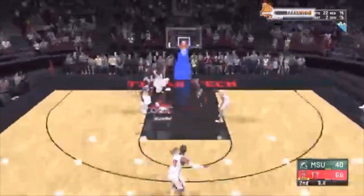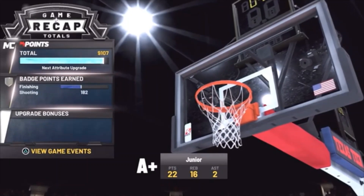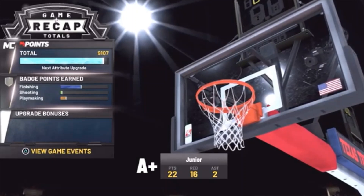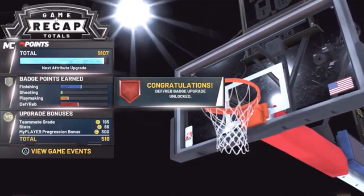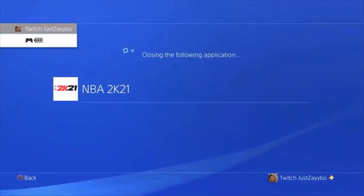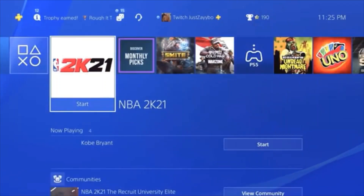Once the game is officially over, pay attention to your MyPlayer progression — my player points are at 9.1, look at my finishing and defense. You can see a whole badge right there. Once your VC loads up and you hit X to dismiss it, close your application: hit the middle button, hover over 2K21, hit Start, then Close Application. Once it's closed, load it right back up.